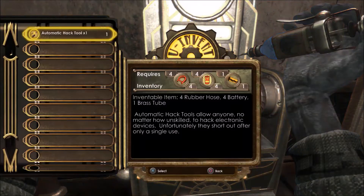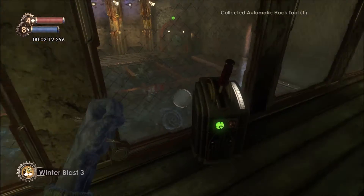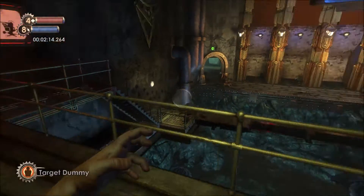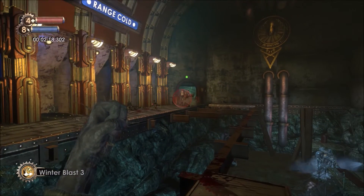Head back to the U-Invent machine and craft the auto-hack dart, which is the last thing needed to complete this challenge. This will open the door to the first area, allowing the Big Daddy and Little Sister to come in.